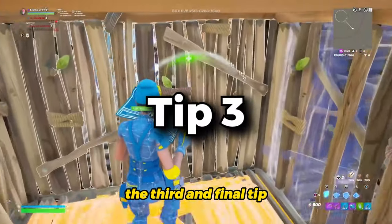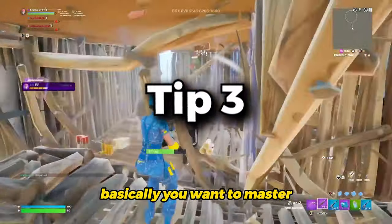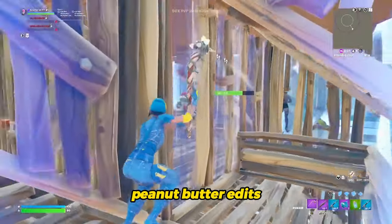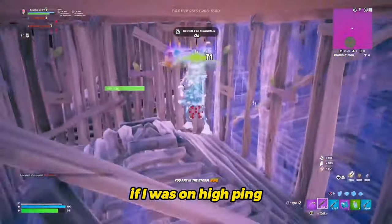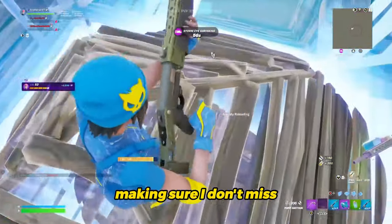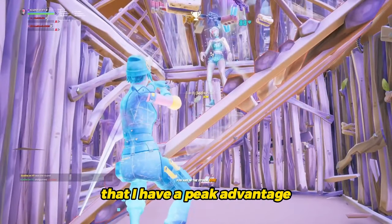The third and final tip is to play defensive. Basically, you want to master the art of box fighting. Learning right-hand peeks, peanut butter edits, and other box fighting tricks will help you in most fights in real games. If I was on high ping, I would spend hours on box fights working on those edits, making sure I don't miss my shots, while also guaranteeing that I have a peek advantage on most of my opponents.